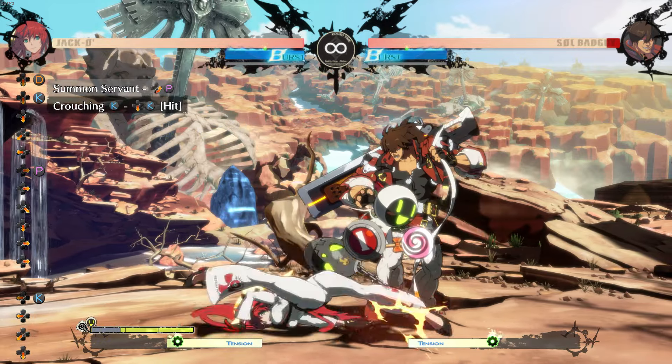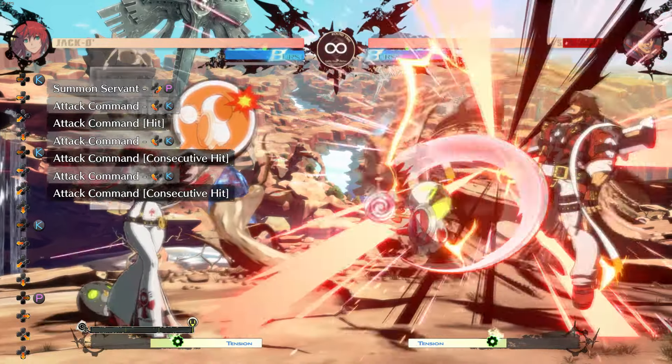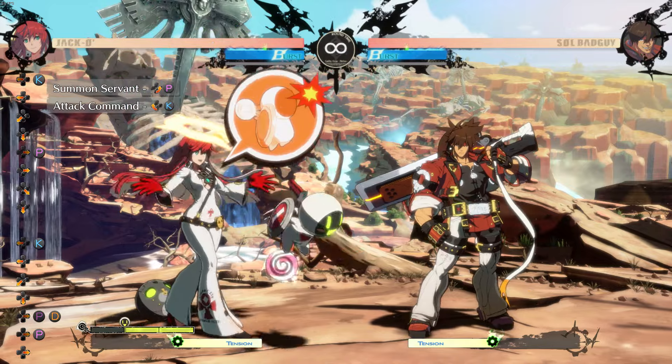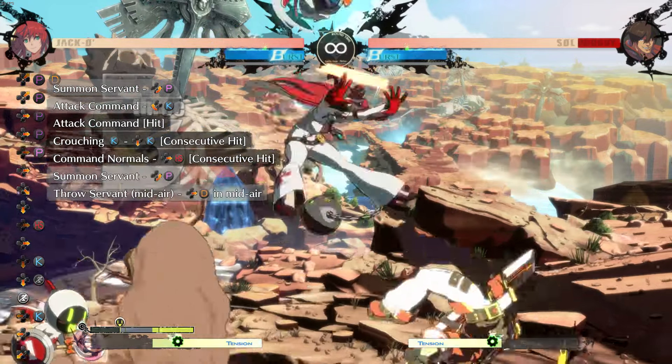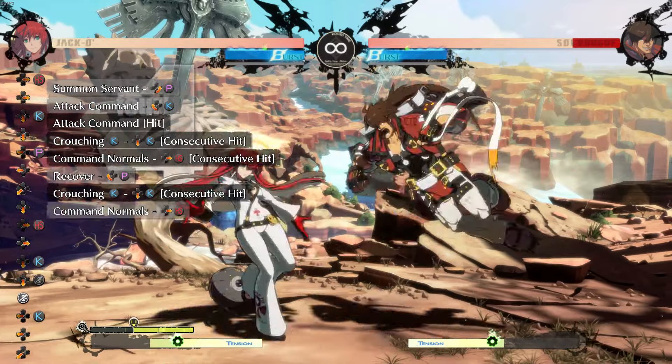Same goes if you start with a 2k 2d since the gravity increases. But if the Servant is in front of them, it's pretty easy to get all three attacks, but this is far from optimal, at least in terms of resources. Instead, go for 2k 6h as an easy route. Or 2k 6h 214p, then do it again to add a little extra.